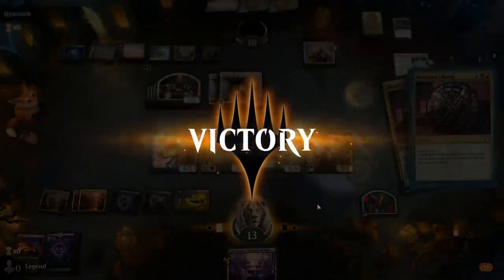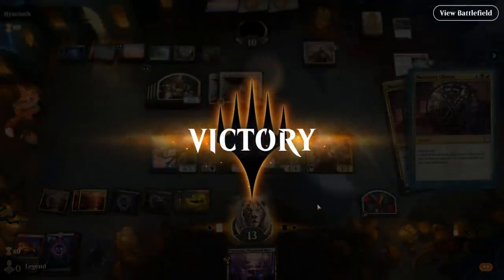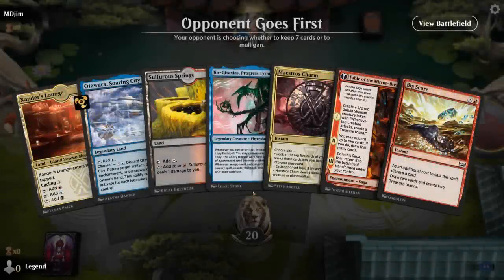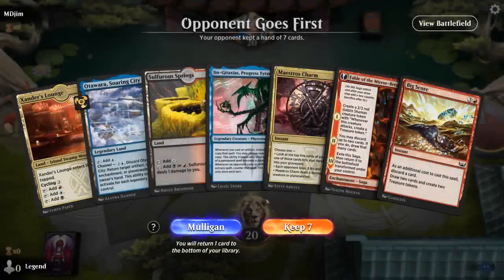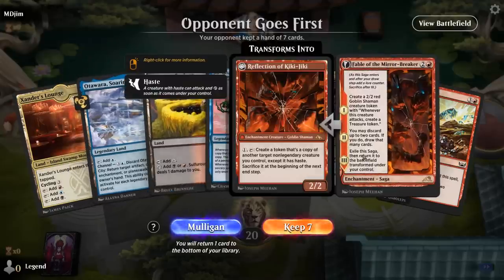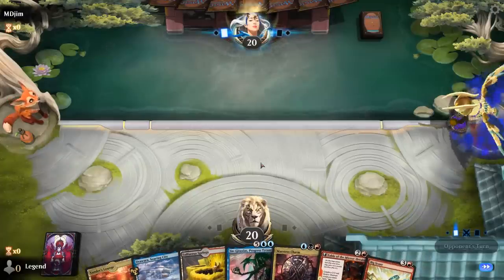Not sure whether we prefer Awakening or Pyre — might be Pyre to draw more cards. On to game 2. We're on the draw. No reanimation spell in hand yet, but we can maybe find one with Fable and Bigscore, so we'll keep it. A turn-two Harvester is nice too.